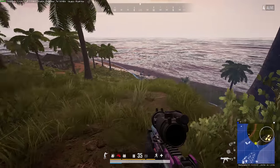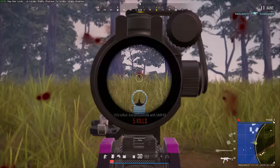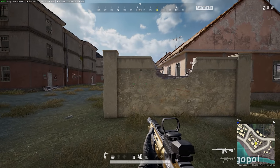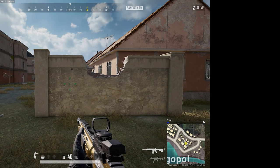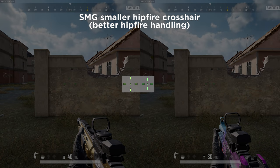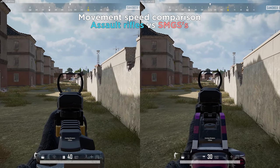Let's also talk about close quarters, since this is, after all, a submachine gun. Here, this weapon doesn't disappoint. As an SMG, it receives all the SMG benefits, such as faster ADS, but also a smaller hipfire reticle, making hipfire far more accurate — as you can see from this comparison with an M416. And the movement speed while ADS is a lot faster too, compared to using an assault rifle.